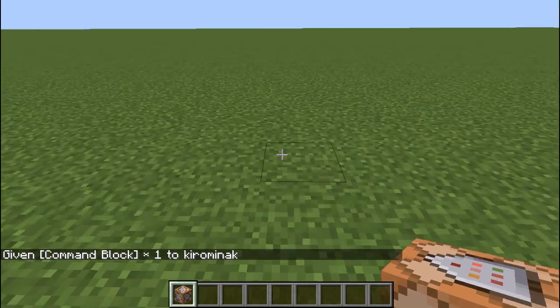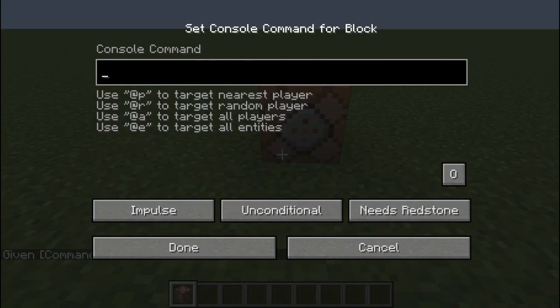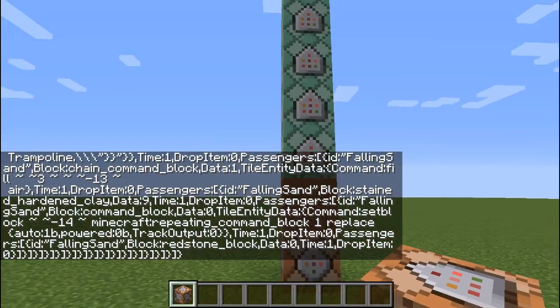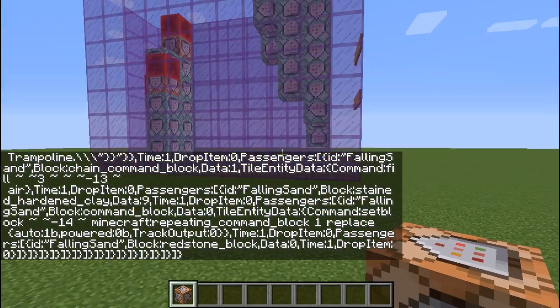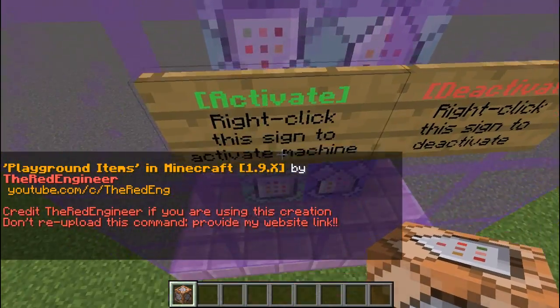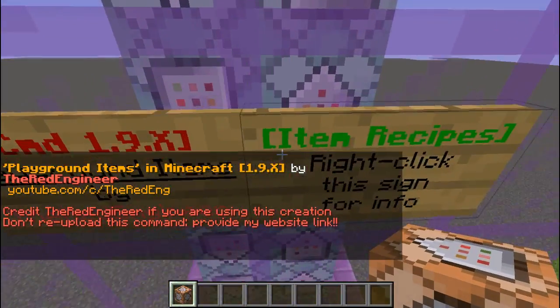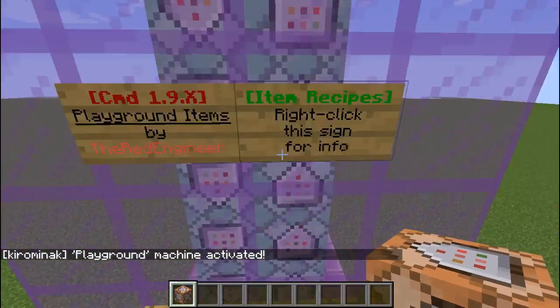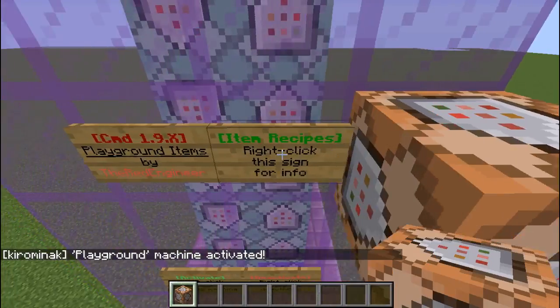Then you're going to place one somewhere. Note: this only works for 1.9, that's why I'm doing this. You're going to want to change it to always active and it should work right away. As you can see, we haven't filled it up with playground items yet. We need to activate it and then right-click the sign for info.